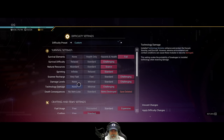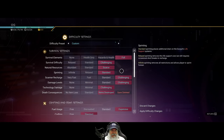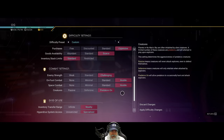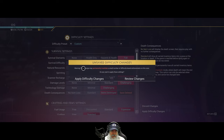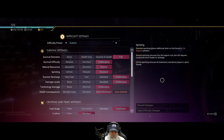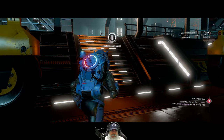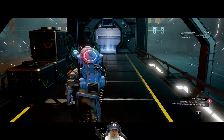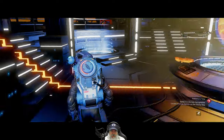At some point I'll probably do a permadeath ultra hardcore series where we have everything set as hard as it can be, with one or two exceptions. Okay, let's apply these difficulty changes. It says it screws up some of our achievements — I don't really care about that. So now we've made stack sizes and inventory management easier, and several other things including combat more difficult, and we got the Prime Vector ship which is cool.